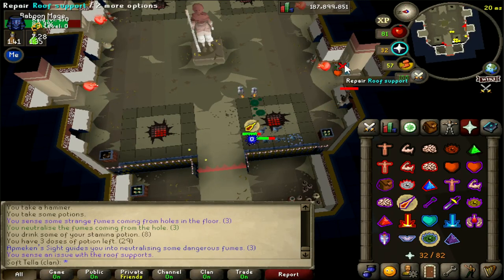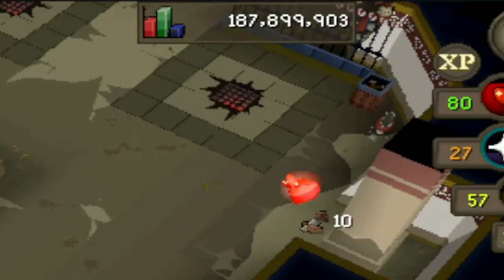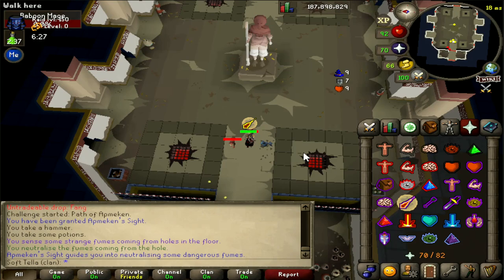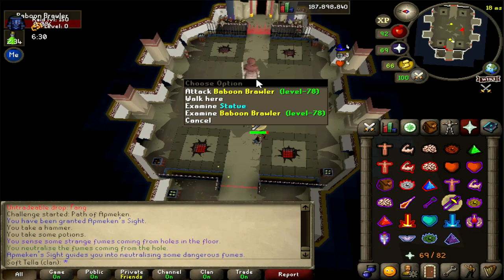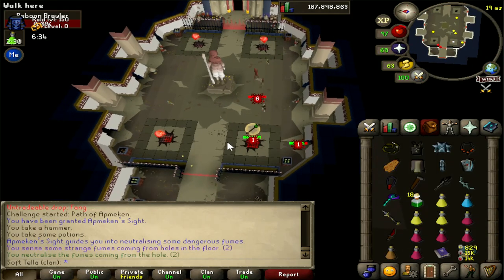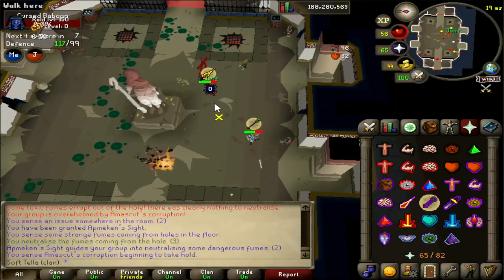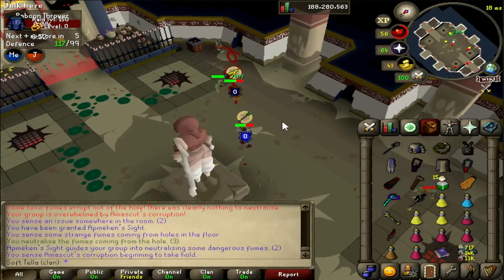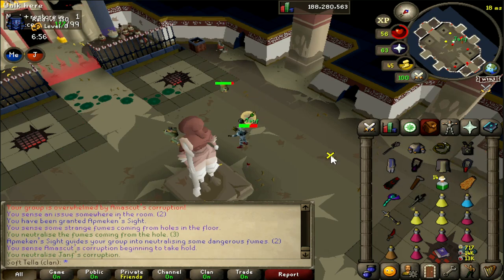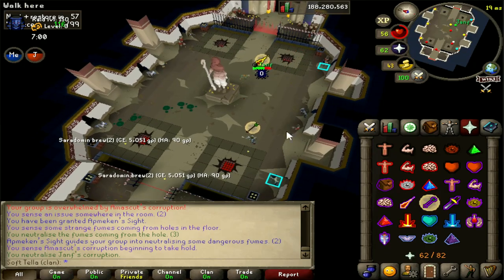First, roof supports, also known as pillars. If the red glowing skulls appear in front of the roof supports on the side of the room, players have to click on the supports once to repair them with a hammer. You know this has been successful if you receive construction experience. The second obstruction is floor vents - if the red glowing monkey skulls appear above the vents on the floor, players must step on a vent and left-click the neutralizing potion to pour it into the vent. Finally, corruption - the player who has the sight can see all players have become red, and must DD onto the same tile while the player with the sight clicks the potion to cure the corruption on everybody.